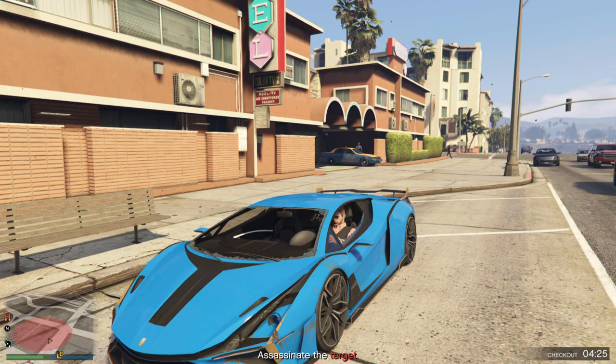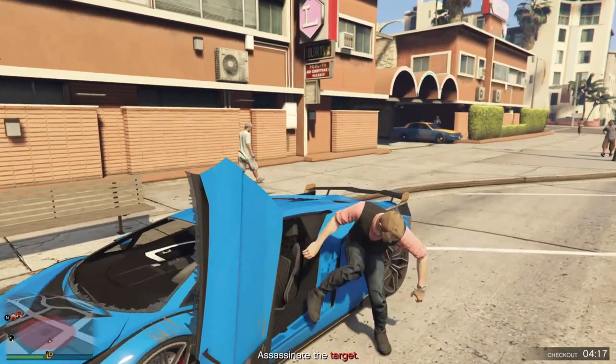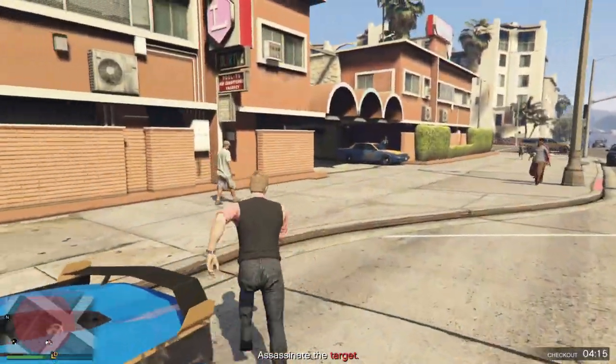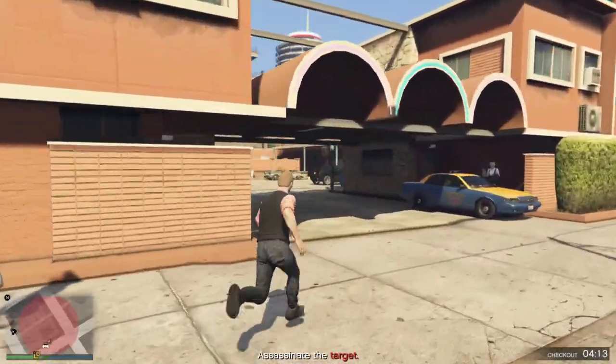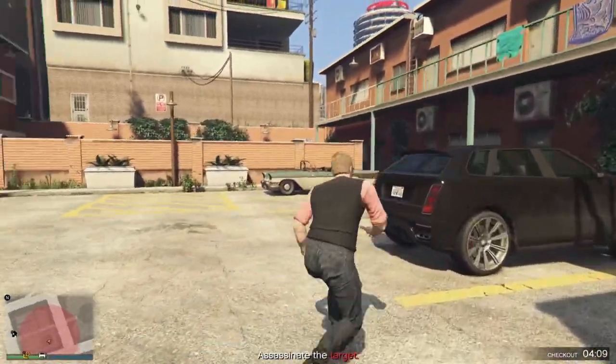In this video we'll be taking a look at another payphone hit assassination bonus. For this one you have to take out the target using an explosive modification installed on their car. This one's pretty easy — the most annoying part is probably waiting for the checkout timer to go down, about four minutes where you're pretty much just standing there.